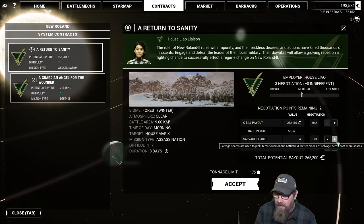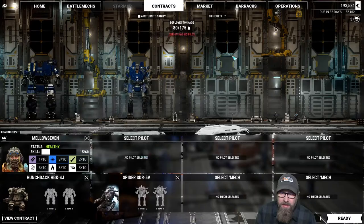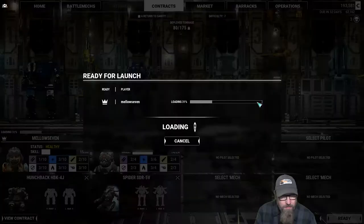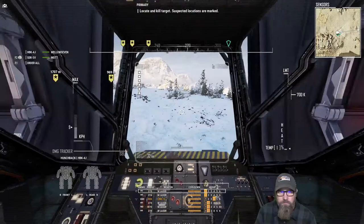With only two mechs, these are a little bit more difficult than you'd think they should be. Let's go ahead and put Lieutenant Mott in the Spider. We'll let her run that. We are down a little bit — we only have one LRM10 due to damage we took last time. However, we do have a full complement of medium lasers, but we are missing four heatsinks, so we may have to be careful how we shoot.